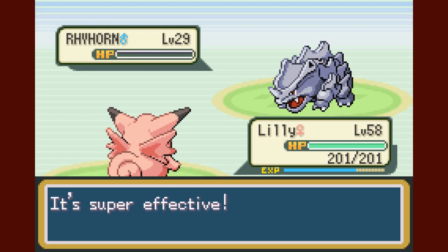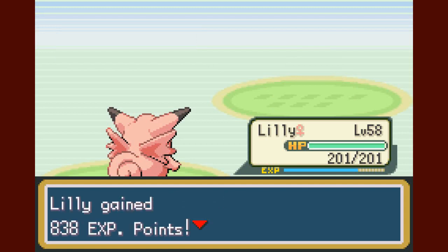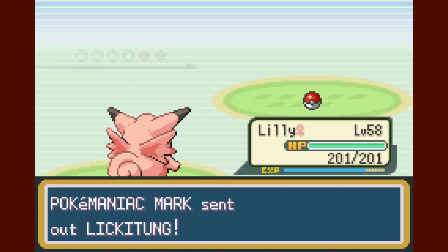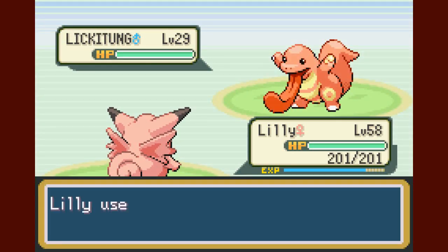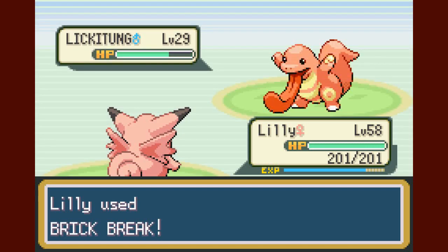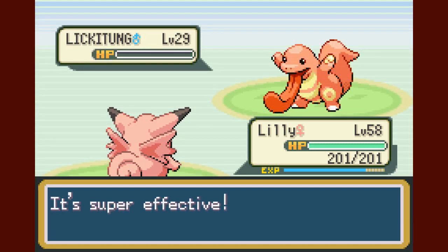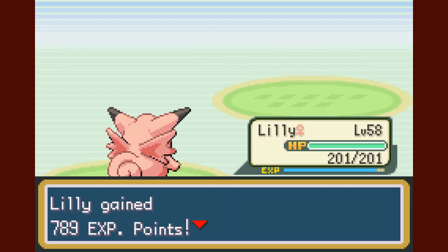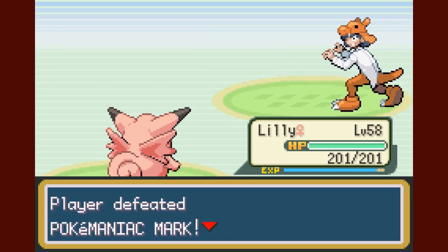He's got a level 29 Rhyhorn, which is about half the level of Lily here, so we're going to dominate with a critical hit. And a Lickitung — okay, we'll stay in and use Brick Break again. This battle was kind of a waste of time but I probably could have avoided him. Whatever.